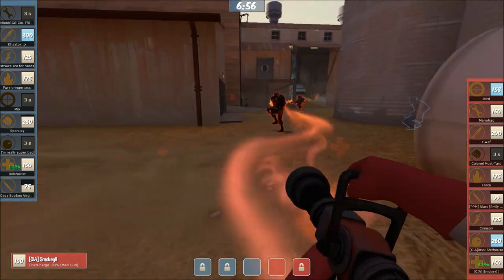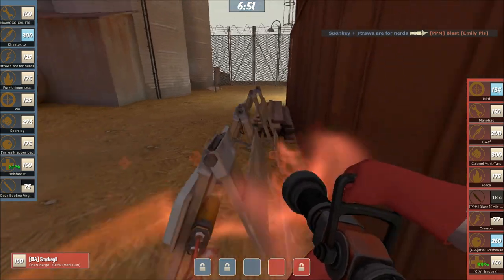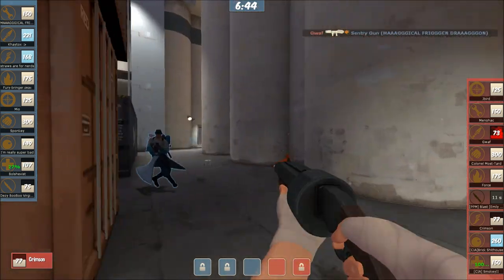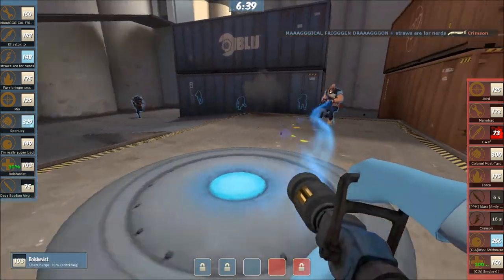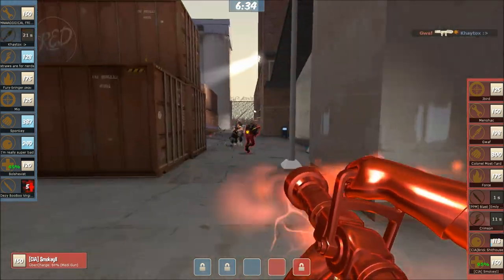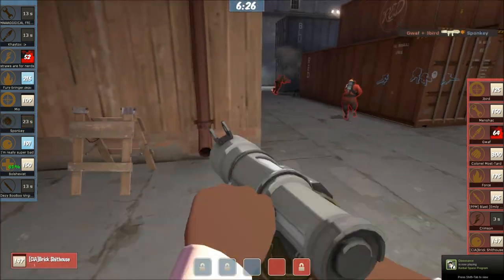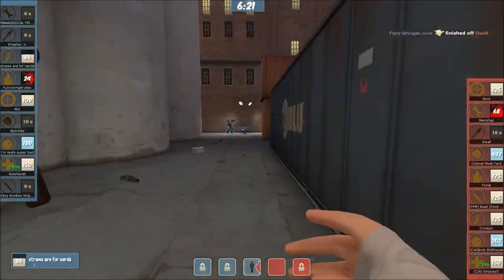Halfway through the second half here - CIA successfully rough and tumbling after that really poor second half start. It'll be just up to Team Pencils to hold out. Crimson's right on this med - the med pick would be nice and big right now. Not able to get it though. They have an Uber advantage - forced out by the Soldier. Good force too. This is going to do some work but I don't think it's going to be enough.